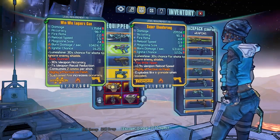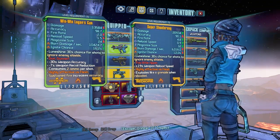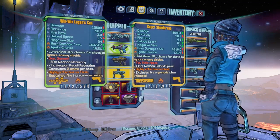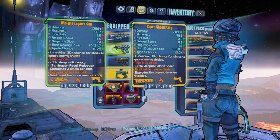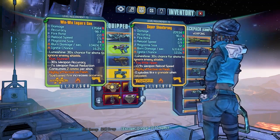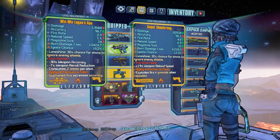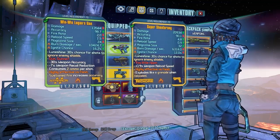Comparing it to another legendary pistol — the Shooterang — at the same level the damage is a lot less, as is the fire rate, reload speed, and mag size, so the Shooterang kind of outclasses it in every single way apart from accuracy. But if you look at just under the red text on the Logan's Gun, it's actually got minus 30% weapon accuracy anyway so it's probably not that accurate. It's quite outclassed compared to the Shooterang, which is not even the best legendary pistol you can get. But there is another purpose to the Logan's Gun which makes it better than a lot of pistols.